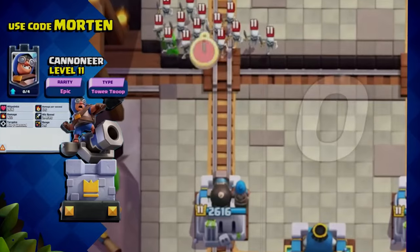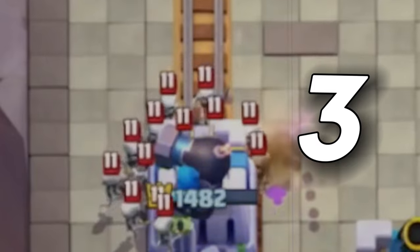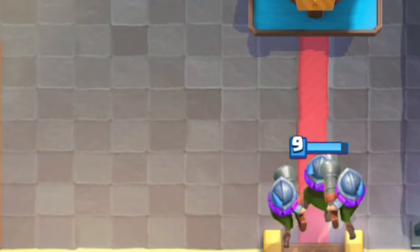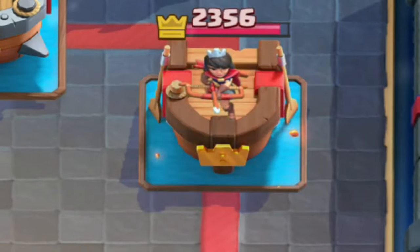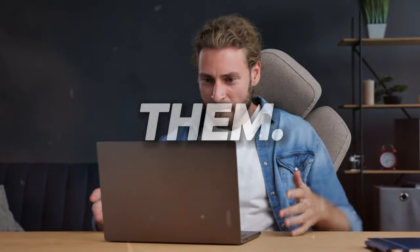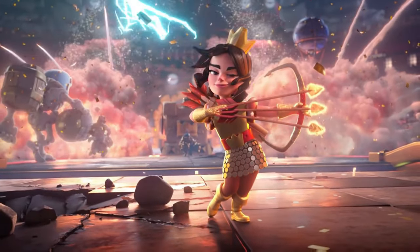Another weakness is the skeleton army — the cannoneer can only take down 4 skeletons before the tower is completely destroyed, while the princess tower will actually counter this. To give credit where it's due, the cannoneer does just a bit better than the princess tower in a lot of interactions, just not most of them. This is to be expected, because the game was built around having the princess tower, not the cannoneer.